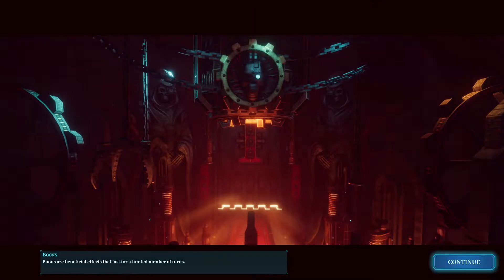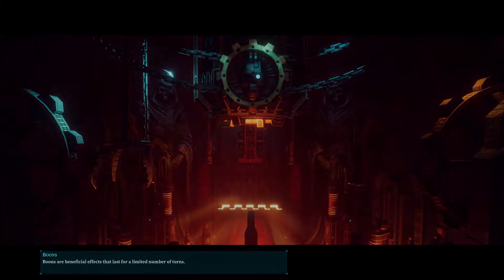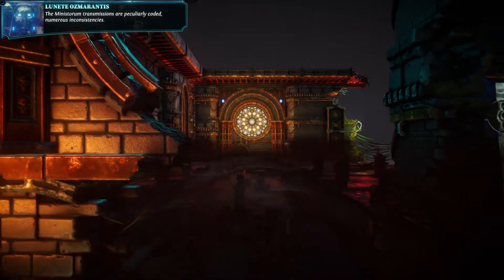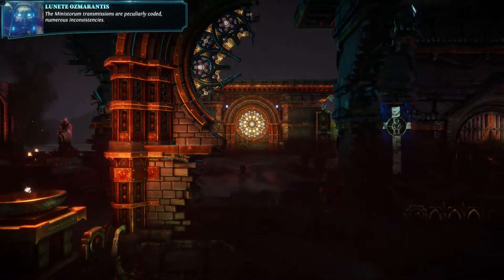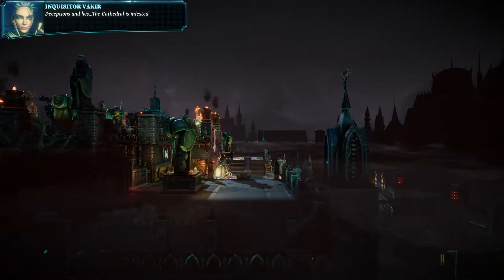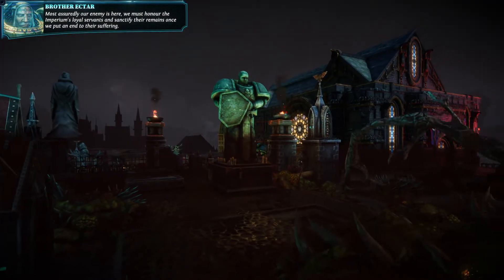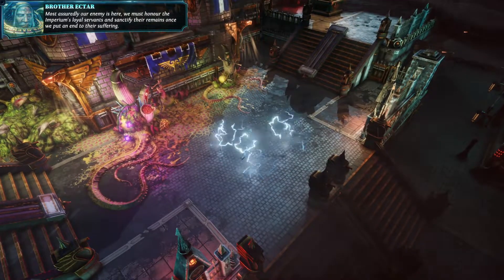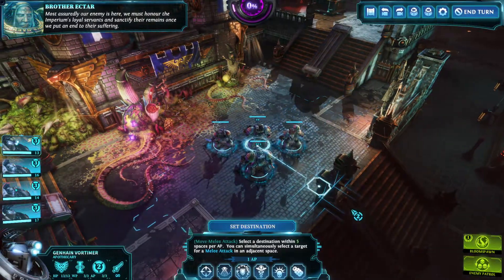Anyway, I just hope they don't teleport five reinforcements on my head like last time. I had to fight six groups last time — two at the same time. The Ministorum transmissions are peculiarly coded, with numerous inconsistencies, deceptions and lies. The Cathedral is infested. Most assuredly, our enemy is here. We must honor the Imperium's loyal servants and sanctify their remains once we put an end to their suffering.